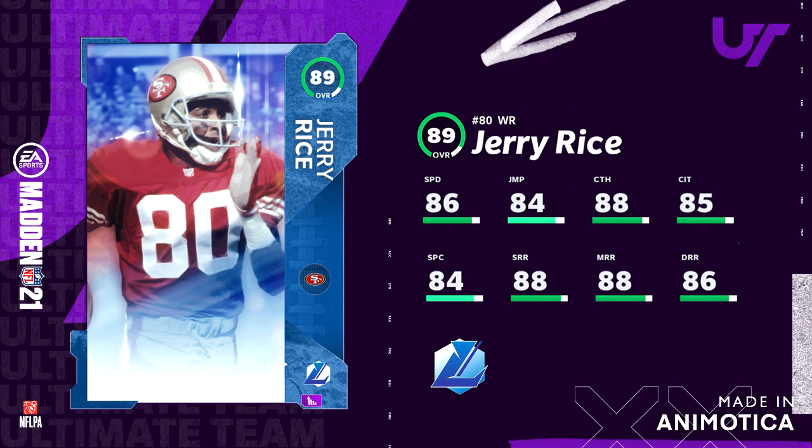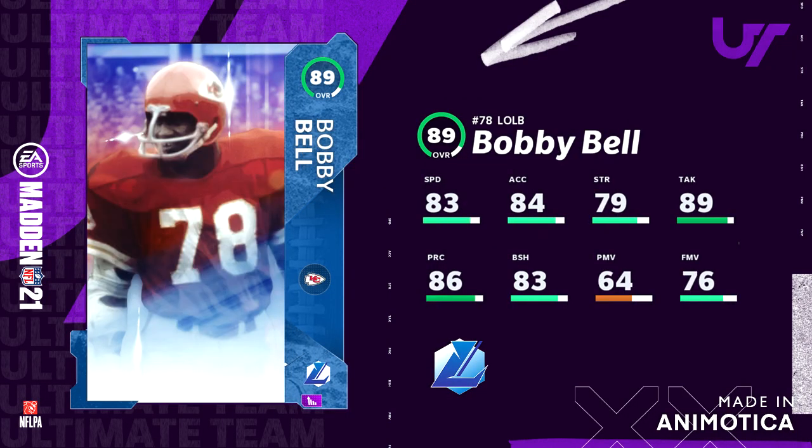The last card is Bobby Bell with 83 speed, 84 acceleration, 79 strength, 89 tackle, 86 play recognition, 83 block shed, 64 power move, and 76 finesse move. He's gonna be an absolute monster of a card and I can't wait to get him on my team too.